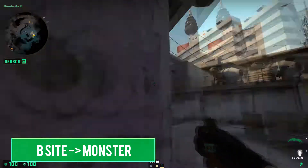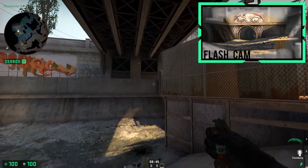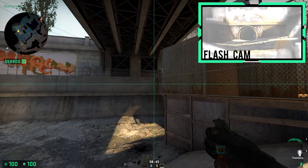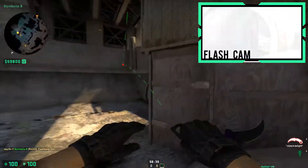Line yourself up with the cracks on the pillar and turn around to find the last fence post. Following the fence post to the middle of the wall, aim and left-click throw. This focuses on catching an opponent off guard, and you can use this pop flash to peek and possibly get an easy frag.